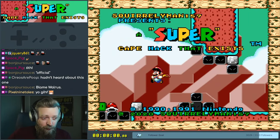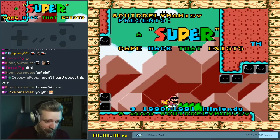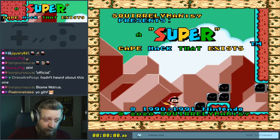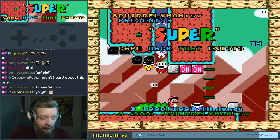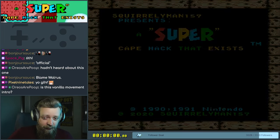Check this one out. It's a super cape hack from SquirrelyMan157. We remember SquirrelyMan157 from Rog Soup, one of the greatest hacks of last year. Might even be a Hall of Famer if I recall. They've also contributed to some other stuff, but this is a kind of a lost ROM hack from 2020.